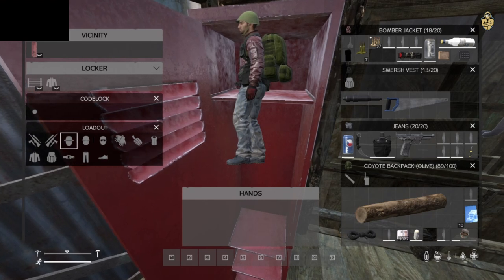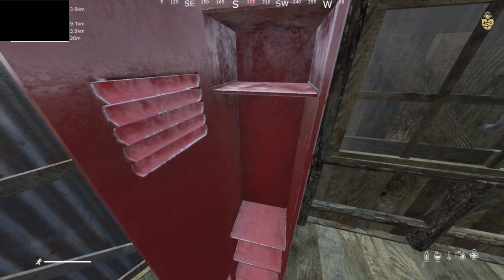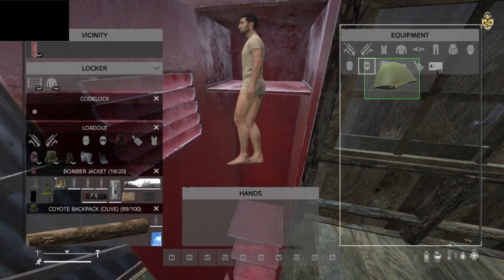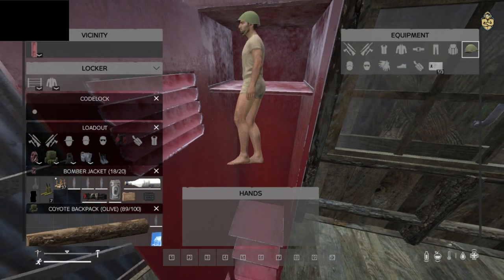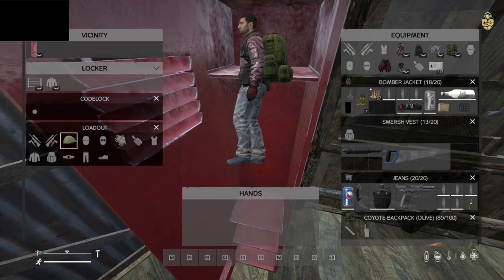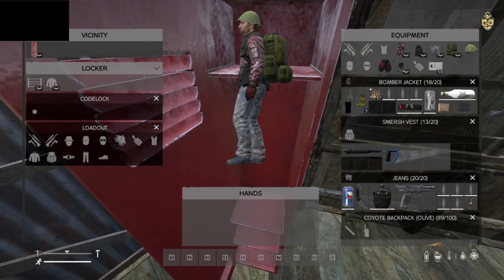Inside we have the slots here — looks exactly the same as the equipment. So we need to press swap. We move everything from our body over to the locker. And if we reverse it — let's say I had the helmet on me and I want to swap — everything gets swapped from there to there with one click.